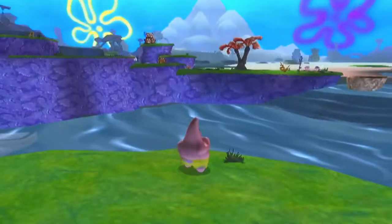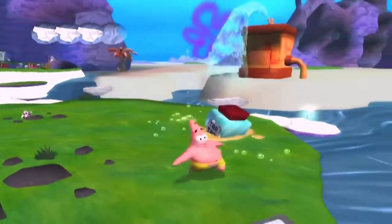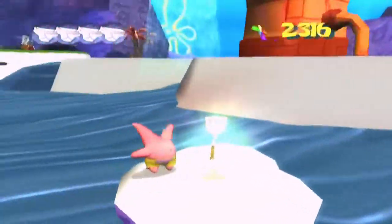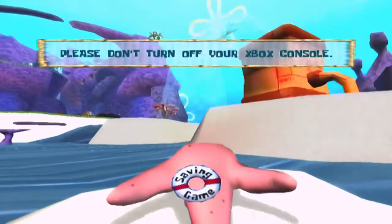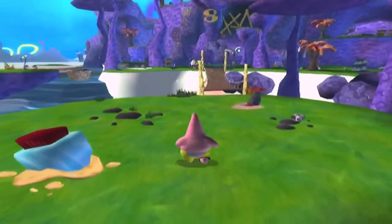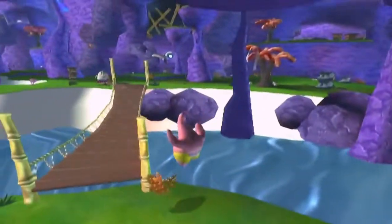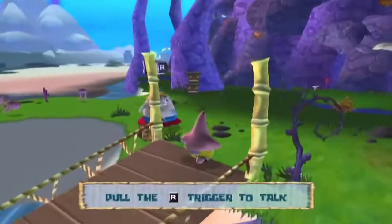Grab that golden spatula waiting for you — almost got knocked into the goo at the last second there! Jump down here and grab your golden spatula. You don't need to go back to Mrs. Puff for any reason after you pick this up, but you can go back to her for some neat dialogue. I am going to go back to talk to Mrs. Puff just so we can get a nice little extra bit of dialogue as a reward for a job well done.